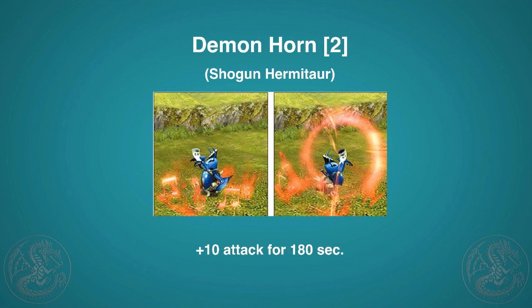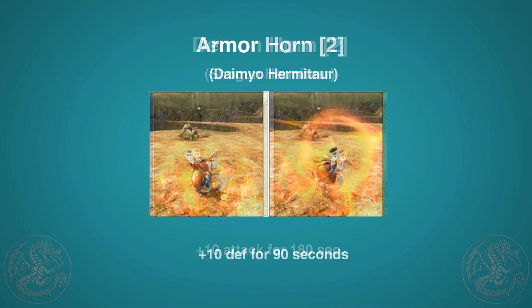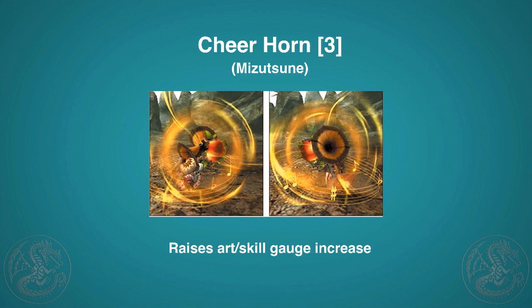The Demon Horn gives 10 attack for 180 seconds at two points — a little expensive, but good on a Palico. The Armor Horn does the same but for defense. The Cheer Horn, unlocked by killing a Mizutsune, raises the rate at which your hunter arts or Palico skill gauges fill — pretty helpful, especially on a Palico.